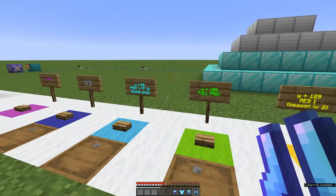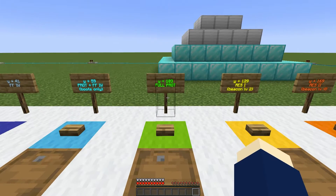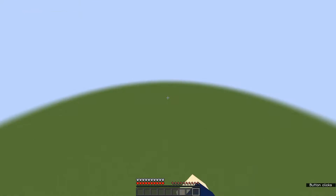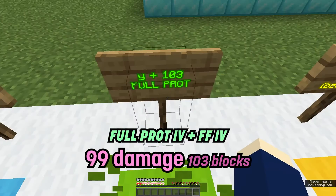Now instead of just boots, there's the rest of the armor, which you will probably have by this time — and it will let you drop 103 blocks.